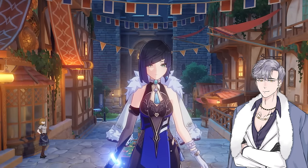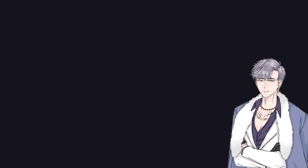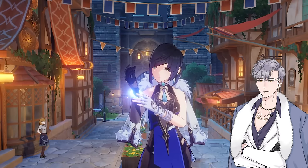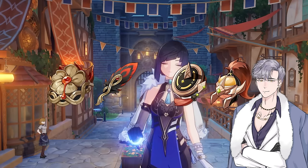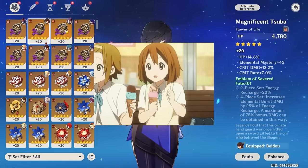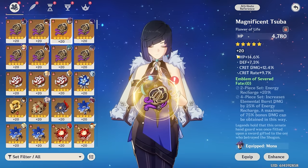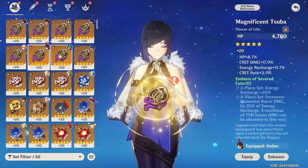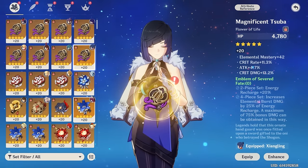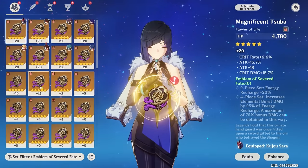With Yelan leveled up and some initial damage testing done, it's finally time to see what 3,000 resin worth of artifacts gets you, and we can level them up together. The initial calcs online show Emblem of Severed Fate is probably going to be her best set in terms of damage and utility, but I think 2-piece Heart of Depth and 2-piece Millelith can also be a decent option if you have good substats. Starting with the flower, our best bet is probably to look at the ones I've already leveled up and see if Yelan can steal someone else's kit.